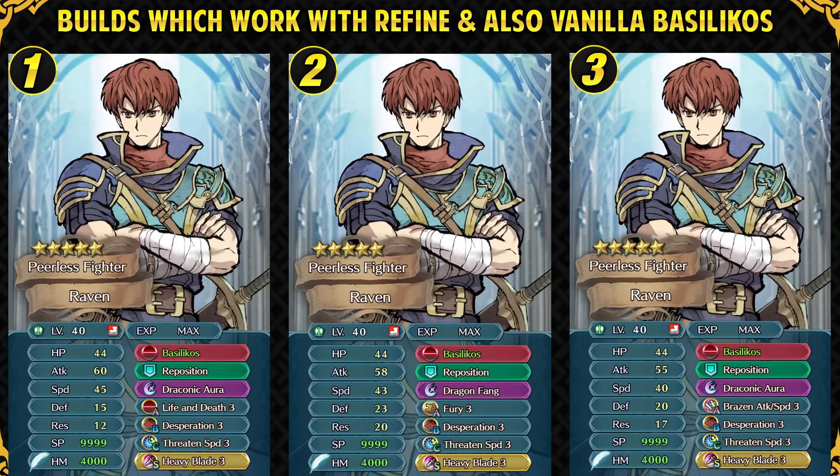Life and Death stacks with his weapon. The first set gives him 60 attack unboosted, which is more than enough to make use of Heavy Blade and Draconic Aura. Draconic Aura works perfectly with this set because it will be at 2 cooldown thanks to Basilicose, and when he's in Desperation range he will proc it on his second hit. The second set uses Fury if you don't have Life and Death 3, and Dragon Fang is also great for Raven, providing a huge damage output of 29 points whenever he triggers it. The third set is the most premium — Brazen Attack Speed bombs his attack to 62 and speed to 47, synergizing perfectly with Desperation. You want to make use of attack-boosting specials like Draconic Aura and Dragon Fang, and Heavy Blade Sacred Seal, which can now be forged after this update.